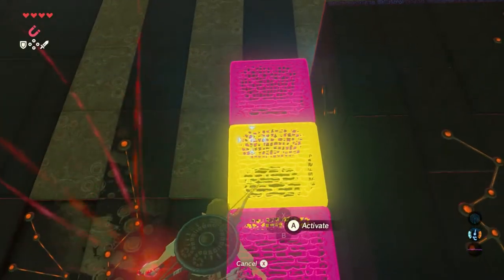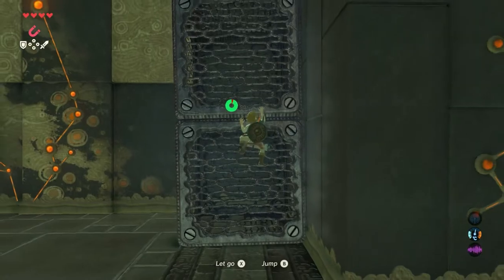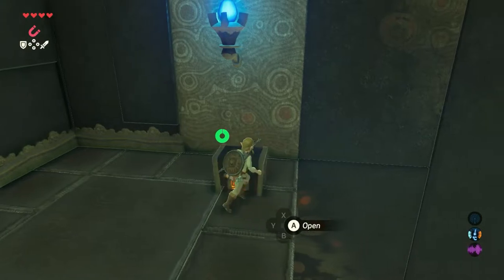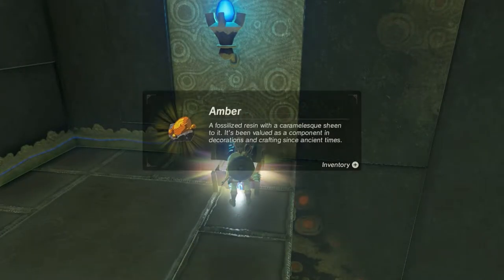When we get in, go right. There are some metal blocks that you can move with your Magnesis rune. But for now we will climb there since a treasure chest is up there. And in there is an amber.